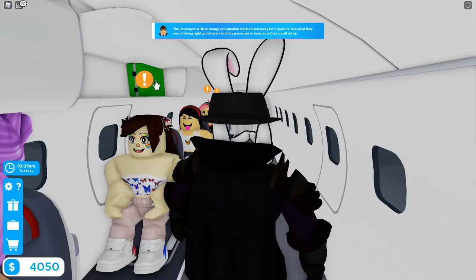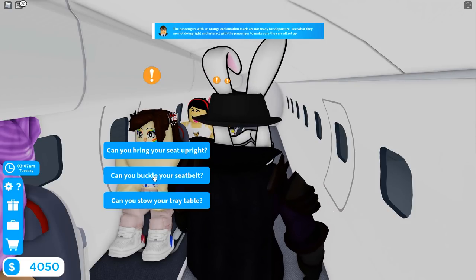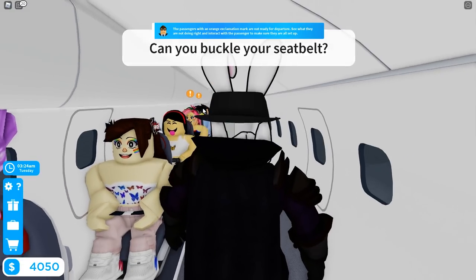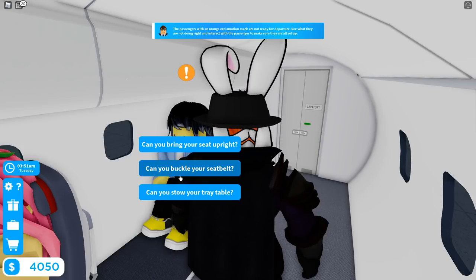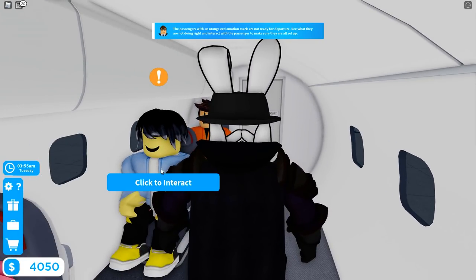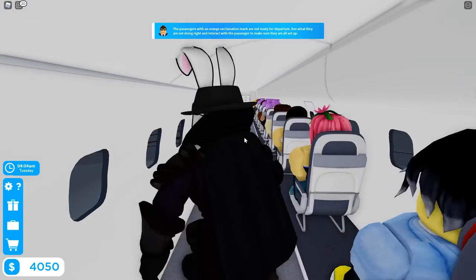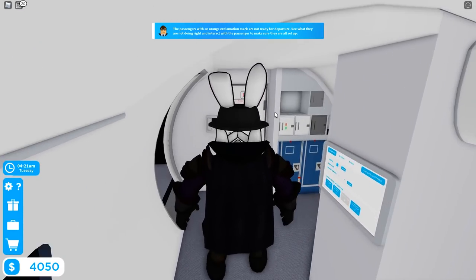Walking down the aisle — first passenger's luggage bin is still open, so we close it, then interact: 'Can you buckle your seat belt?' There we go, that one's done. Next one's missing a seat belt too — done. Another passenger needs their tray table up — done. Now we just close the last luggage bin and we should be good to go.